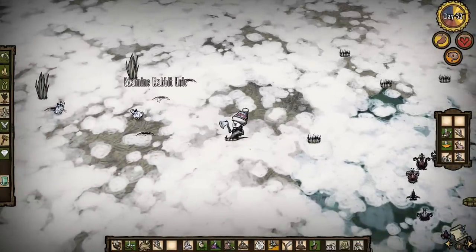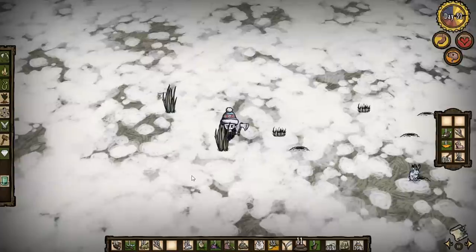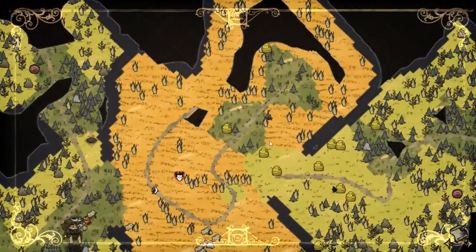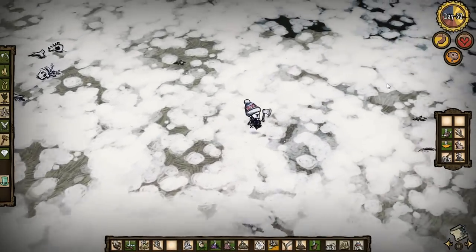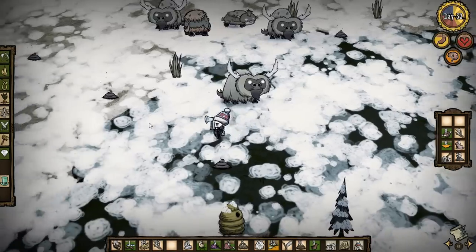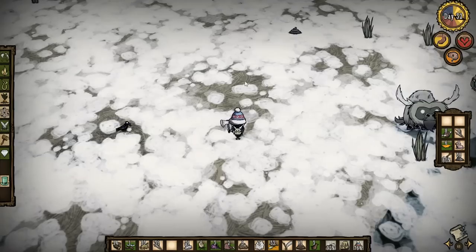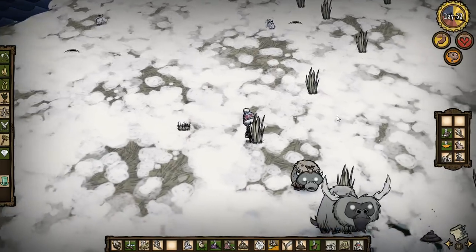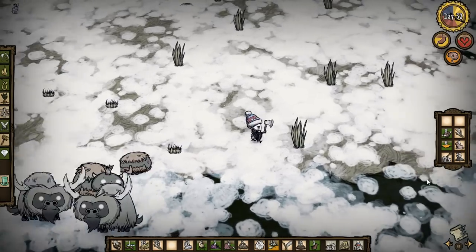It looks like they've killed a fair few of the beefalo. There's a bunch of rabbit holes over here if we ever needed more rabbits - we've certainly got more rabbits than we know what to do with. Let's go and have a little look around, it's been a while since we adventured. Oh, here we go, here's some beefalo! I've noticed I haven't got my thermal stone with me - it's up around here, okay good. I need to remember that for the next time I'm being chased by hounds.